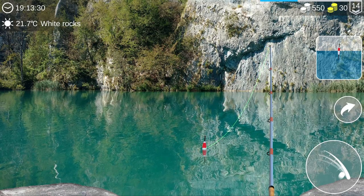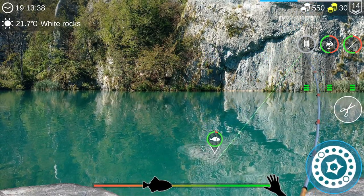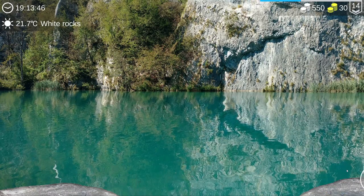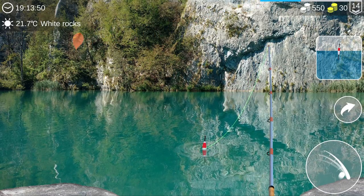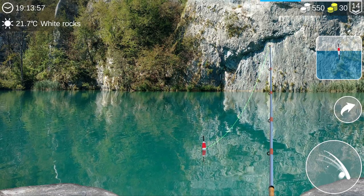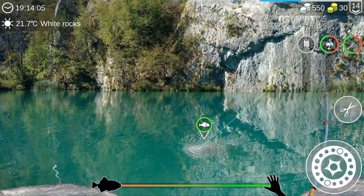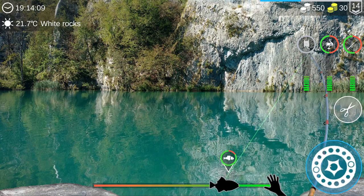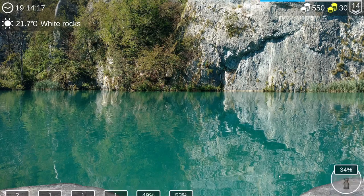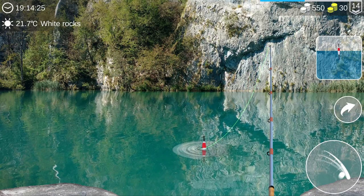At least this map has high-definition photos — other maps have low-resolution photos. The color of the water makes up for the view and we're catching fat pikes. Red salmon, 1.9 kg, exactly 88 silver — funny! Two pieces already and we're only 34 percent full in the fishnet.